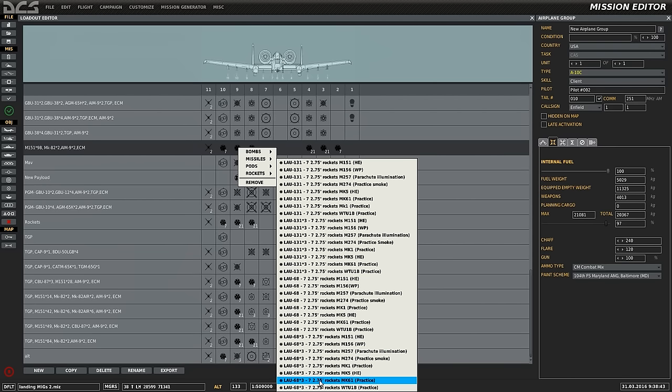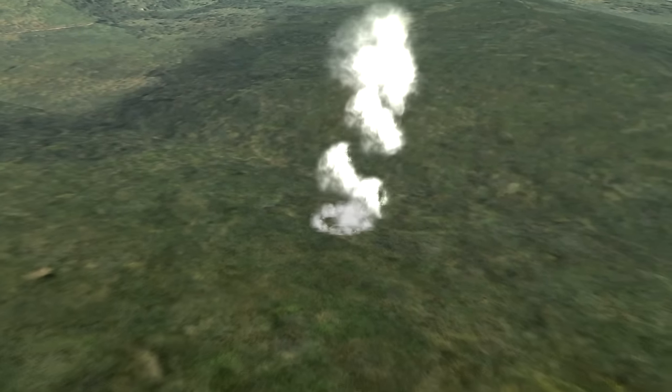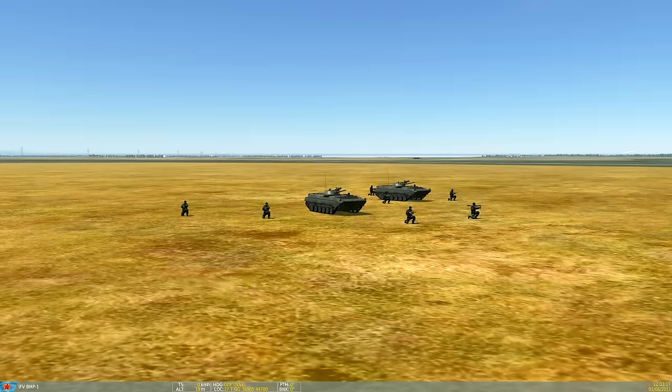Several types of rockets are available, including inert practice rounds, which are more or less useless in the simulation, white phosphorus, practice smoke which is good for marking targets, parachute illumination for illuminating areas at night, as well as high explosive and HEAT. The targets in this example will be light armor, in this case BMD-1s, and infantry.